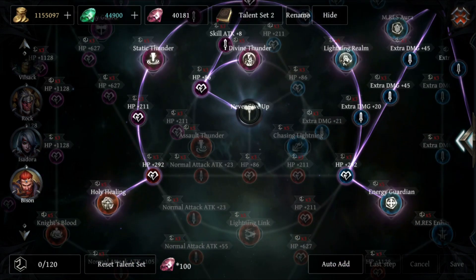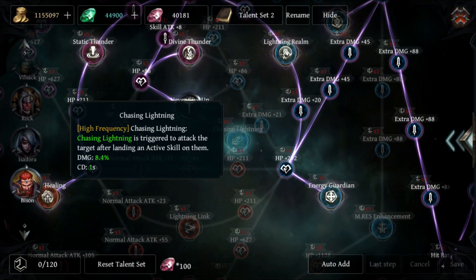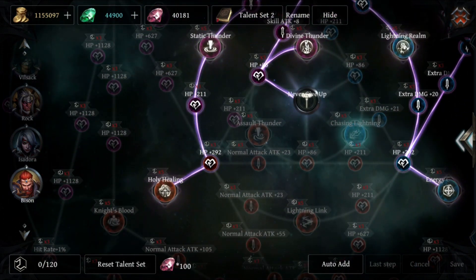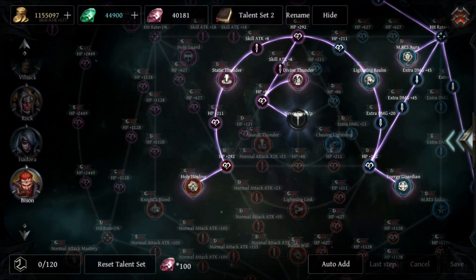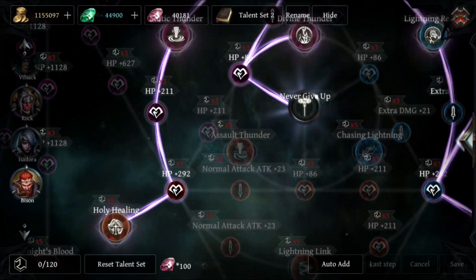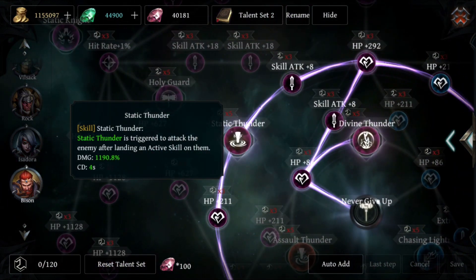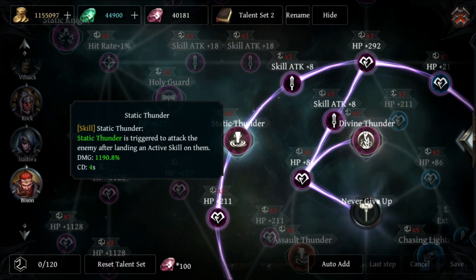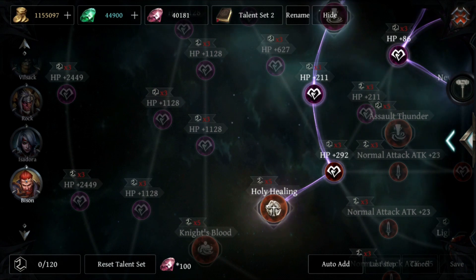These other ones — Chasing Lightning — I'm not sure about yet, I really need to play around with it more. I went to the left here because I'm using this as a support and DPS build. Static Thunder is definitely a must; I think you should take Static Thunder, but you don't have to go further than that.